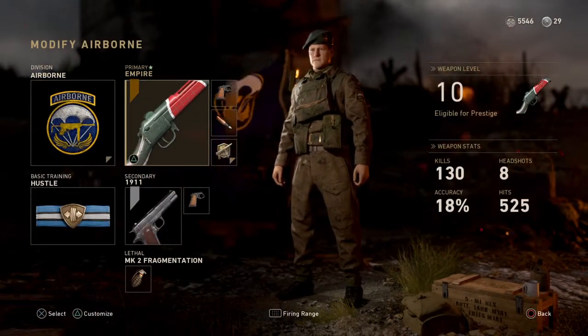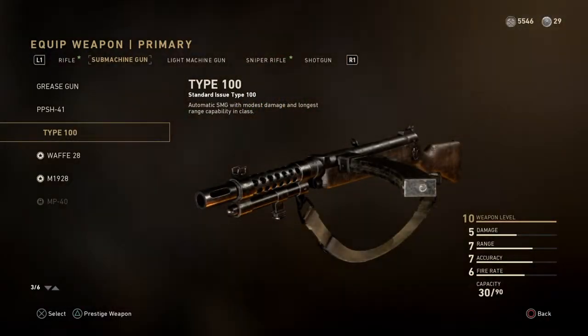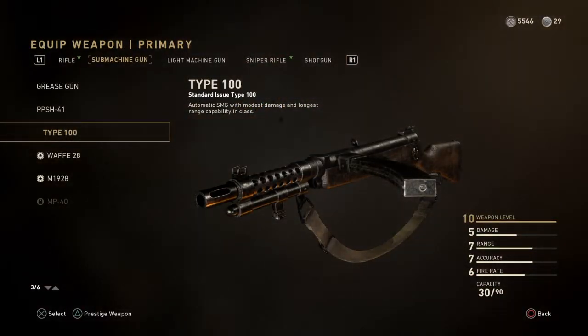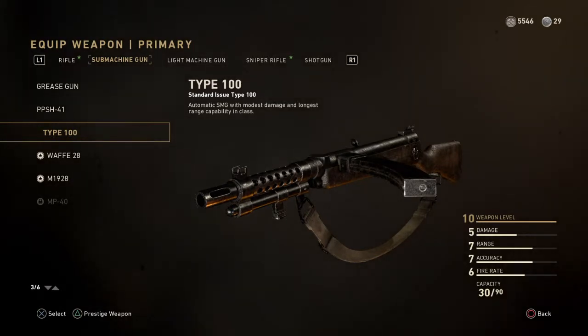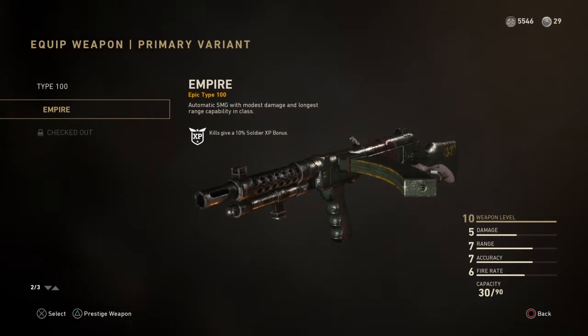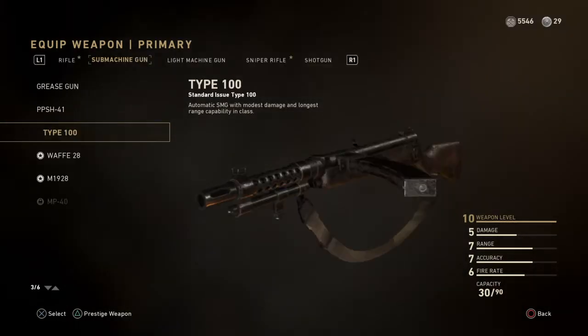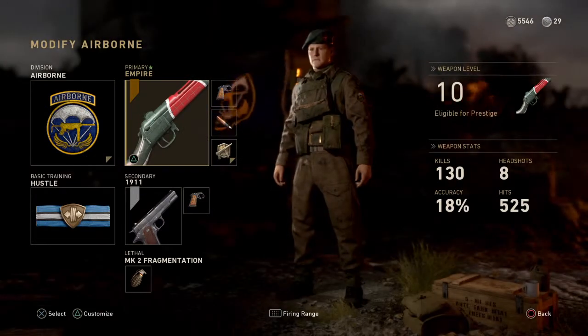Now I'm lucky enough to have unlocked the Empire variant on the Type 100, but it doesn't really matter. The variants you get on the guns don't make any difference to the performance of the gun in match — all they do is tend to have some sort of XP bonus. The Empire one gives you a 10% soldier XP bonus, which is nice. Anyway, back to the Type 100.